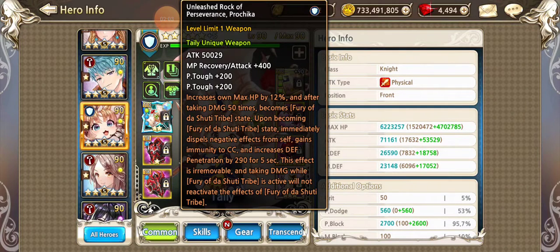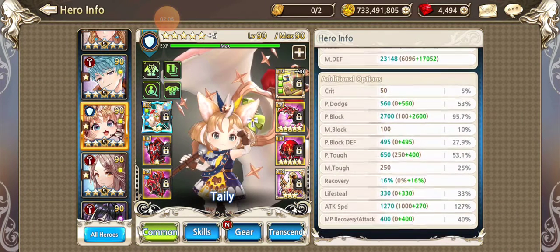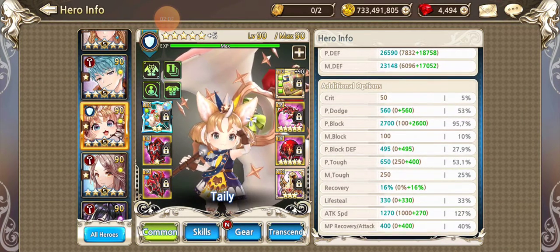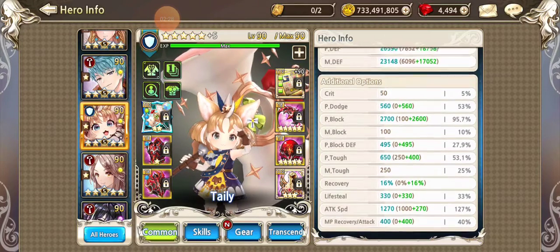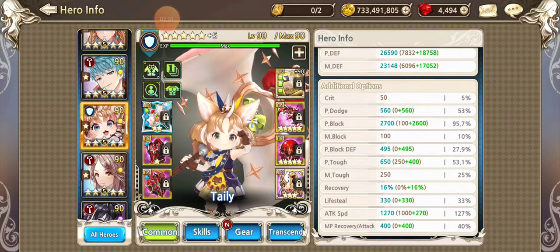Taylee has mana attack on recovery and P-Toughness. You want her P-Block Def at at least 500, P-Toughness at at least 600, and P-Block at at least 90% — I've got mine at 95. I've got a few P-Dodge lines on there. You want her on some attack speed in case you miss the timing on the execution; that'll activate her S2 for immunity much more quickly. Obviously you want her on the lowest P-Def gears, and she needs some mana to use her S3 when he's down, plus her Soul Weapon if you have it.